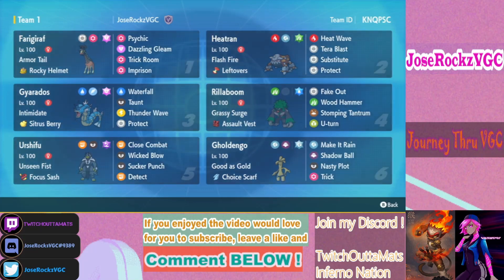Gyarados runs a similar set to one used in Regulation C with Tera Fairy, which gives good type synergy since people may expect Steel Tera these days. With Fairy Tera, you're only weak to Steel and Poison, both of which you already resist before terastallizing. It has Citrus Berry for extra recovery, Thunder Wave, and Waterfall.